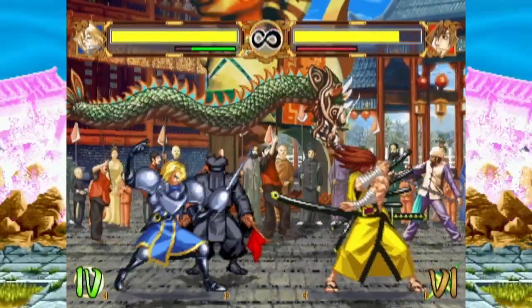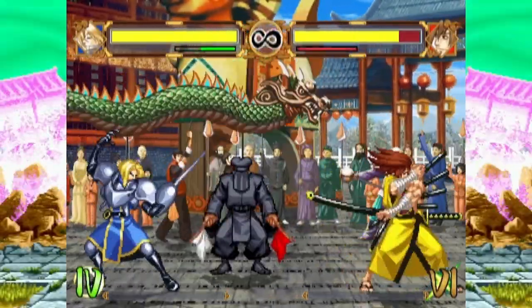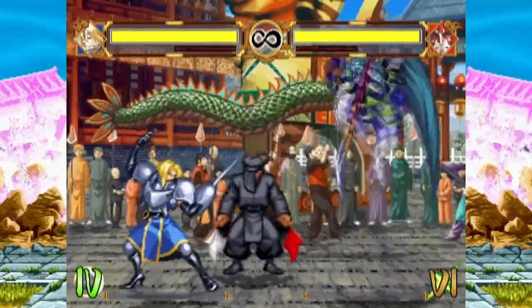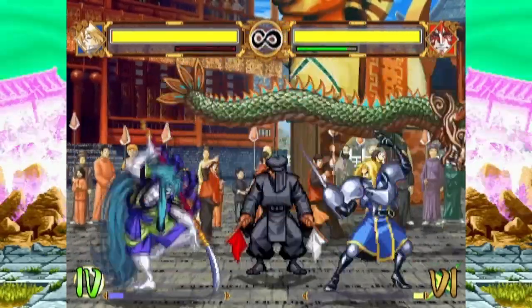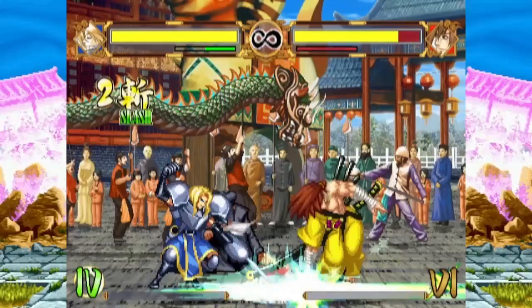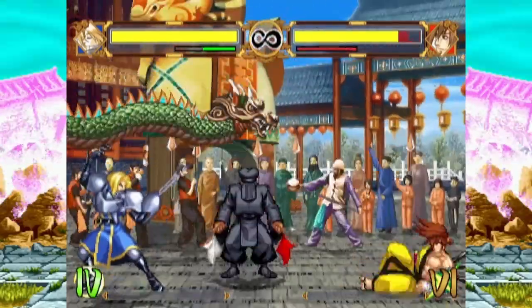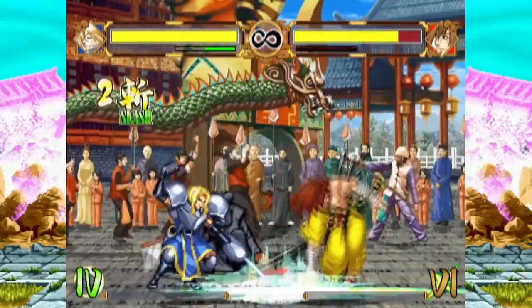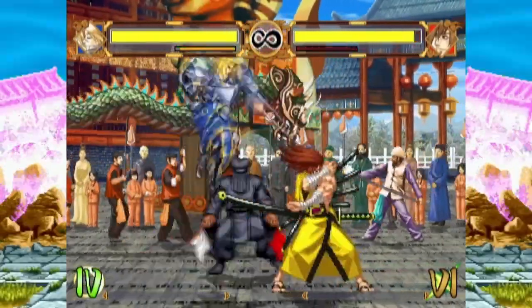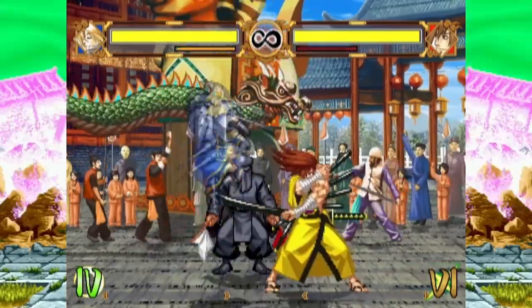Far 5C is both a strong punish tool and an effective anti-air at far distances. However, it's not useful for stomping close jump-ins or jumping attacks that hit at a deep enough angle, like Kyoshiro's jumping B or Amakusa's jumping C. 3B hits overhead and leaves you with enough advantage to link power creation, but starts up slowly. Jumping B is Charlotte's most consistent air-to-air — use it to stop close jump-in attacks that 5C won't hit.